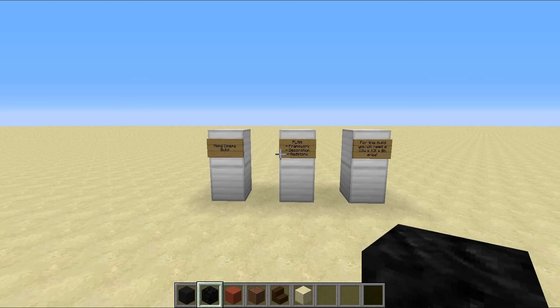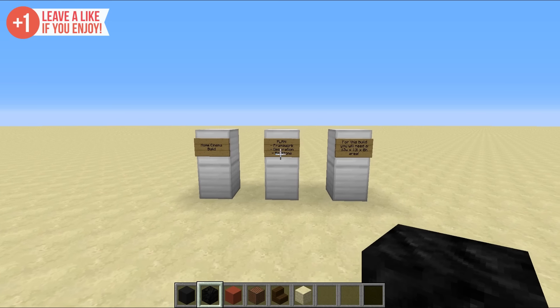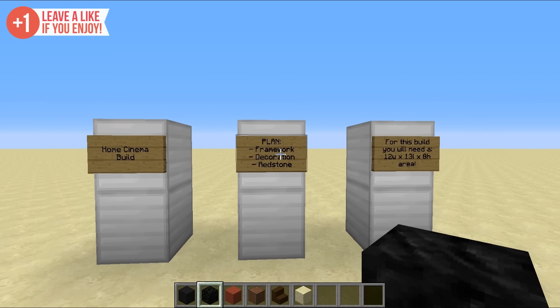Hello everyone, this is Mumbo and welcome back to another Minecraft video. In this one we're going to be building a home cinema. The plan is really quite simple: we're going to build the framework, then do all of the decoration, then chuck in all the redstone. We're going to have a working screen and also a working light system which should look absolutely fantastic.